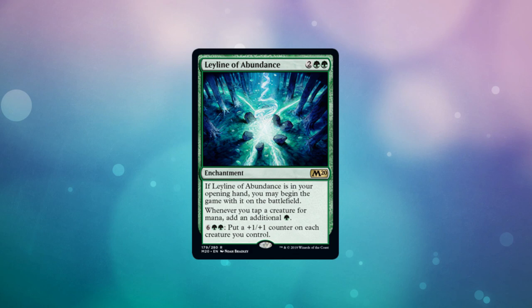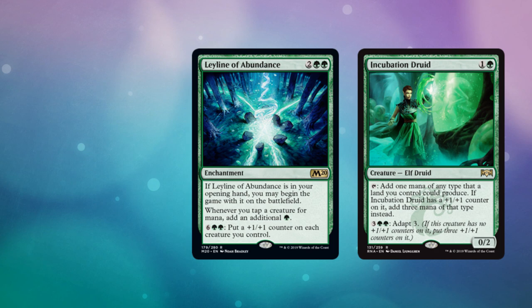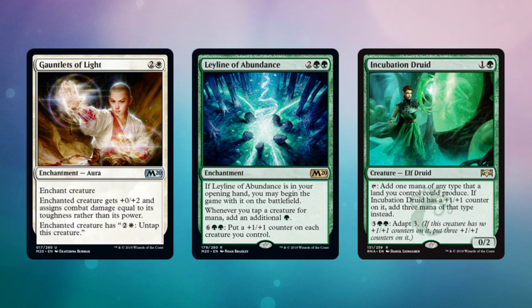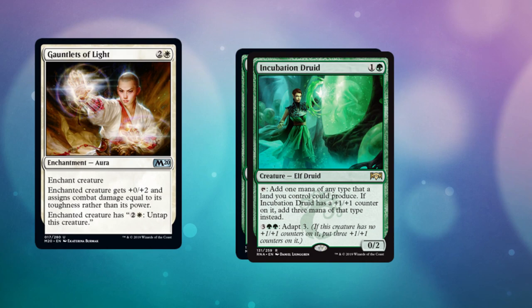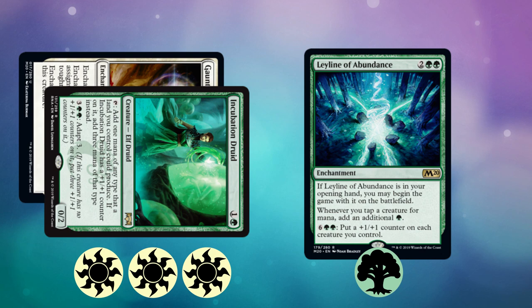Next you need an Incubation Druid, which is a two mana 0/2. It's a mana dork, but for five mana it can adapt for three, and whenever you tap it for mana it taps for three mana of that type instead. So now you have an adapted Incubation Druid and a Leyline of Abundance — what else do you need? You need Gauntlets of Light, the card printed in M20. It's a three mana enchantment. The key part: the enchanted creature has the ability 'two and a white: untap this creature.' So if you have Gauntlets of Light on the adapted Druid, you're paying three to untap it and tapping it again, but because you have Leyline of Abundance in play you're generating an additional green every time you go through the cycle.